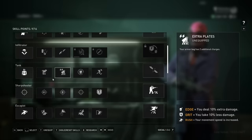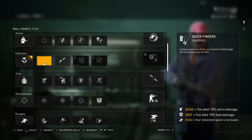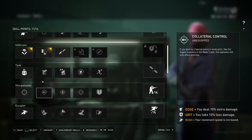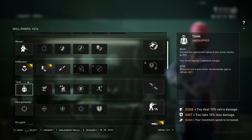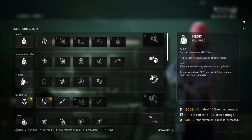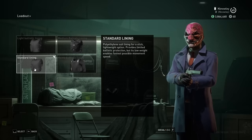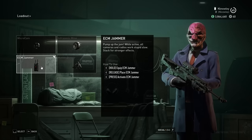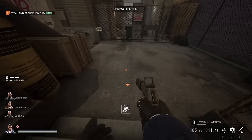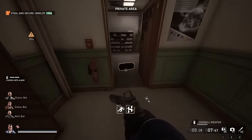First things first, the build you want consists predominantly of speed skills. If you want to be efficient, you're going to need to pick up Infiltrator, Quick Fingers, and Bagger, as well as Escapist and Swift. As for the rest of your skills, if you're still leveling them, I recommend spreading your skill points out to gain as many skills as possible. You're also going to want to run the standard lining for speed, as well as whatever weapons you specifically want to level equipped. Finally, I bring along the ECM Gemma in my stealth equipment to save runs later on in case someone slips up.